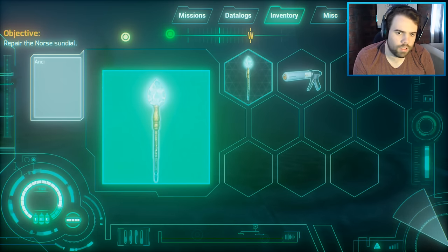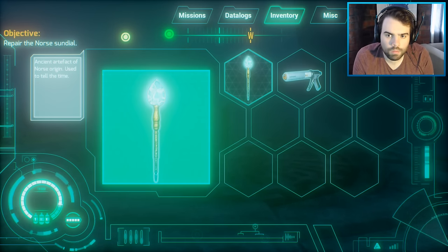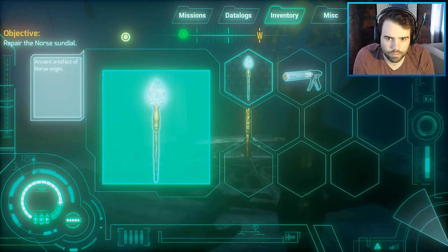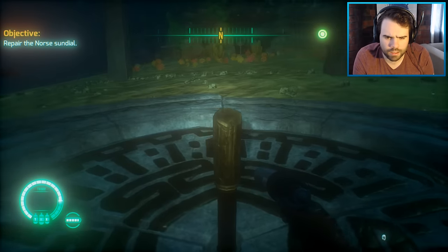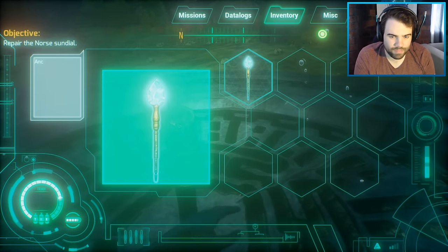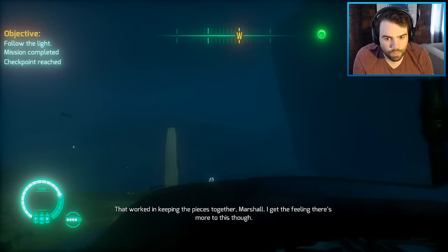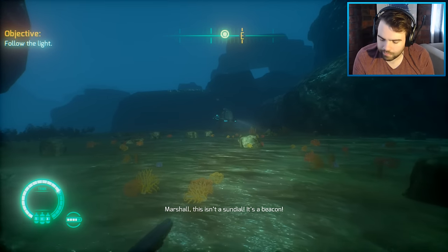What I believe is there are multiple levels, and each level is like a world — a different depth of ocean. Let me figure out how the UI works in this game, because I don't really know. I love so much about this game, but the UI is so bad. I did a thing! Bam! I did it! That worked in keeping the pieces together, Marshall. I get the feeling there's more to this though. Marshall, this isn't a sundial — it's a beacon!